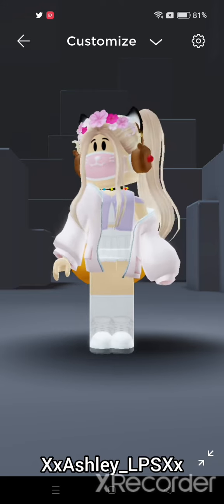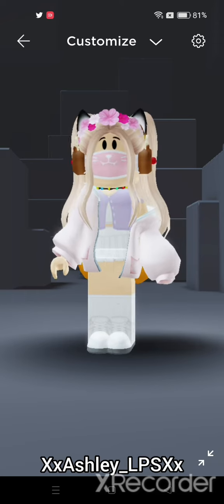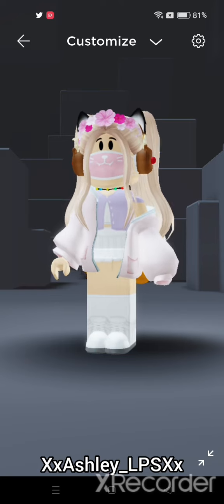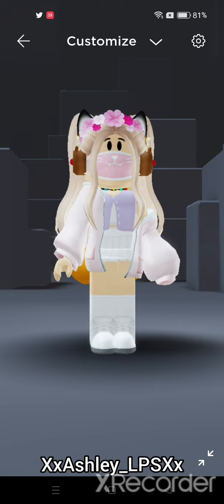Instead, you'll have to go to your avatar editor, press customize, and then press on your character — not on your outfits, press on your character. But first you need to equip your super super happy face and your stuff. Equip your super super happy face, then tap on your character in the dress up.